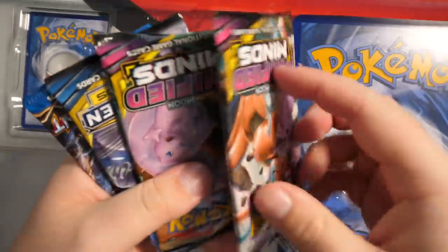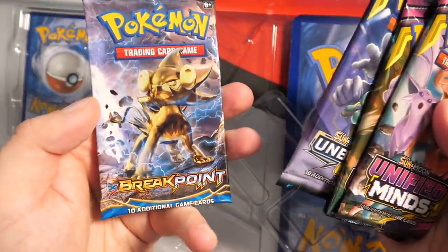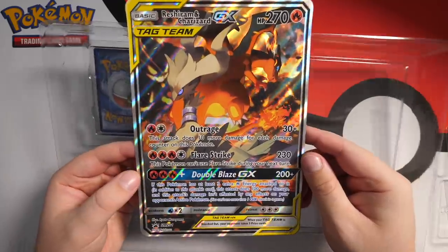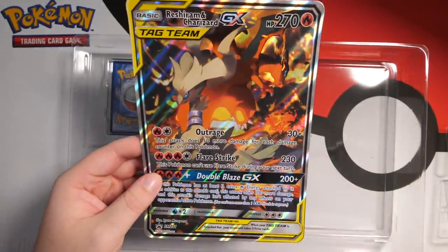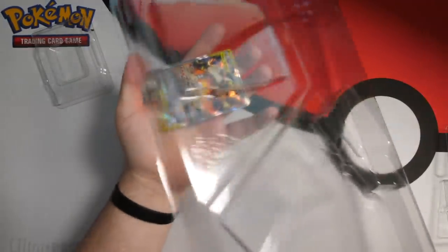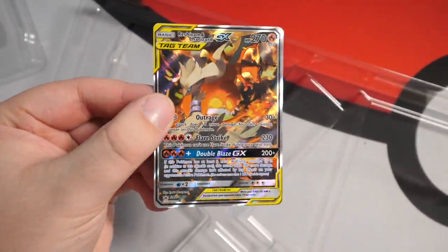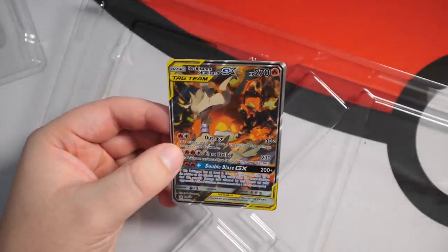Here we have the packs themselves — two Unified Minds, one Unbroken Bonds, and a Breakpoint XY. Then we have the pretty beat-up Jumbo card — look at the artwork, that is sick. You've got Reshiram and Charizard back to back, looking like they're going to fight some evil forces. And then the card I really bought this set for — the textured Reshiram and Charizard promo card. I don't have one of these yet, so this is my first. Off-centered, but you never know.